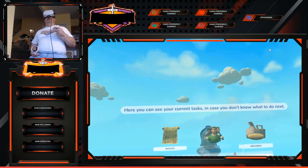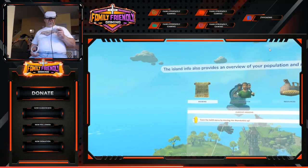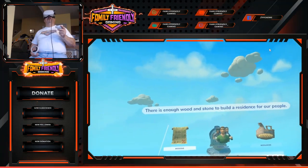Here you can see your current tasks in case you don't know what to do next. The island info also provides an overview of your population and resources. There is enough wood and stones to build a residence for our people.